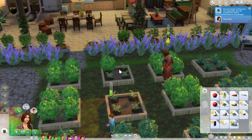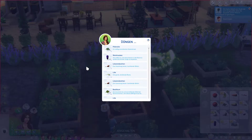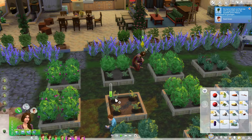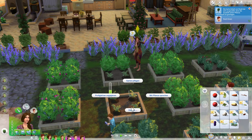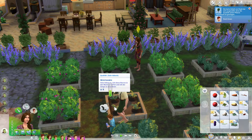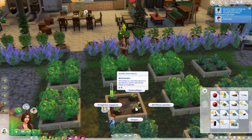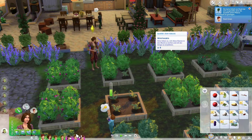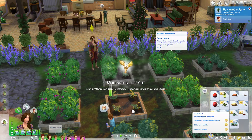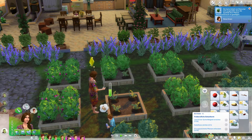Elena is very busy. I will let her fertilize all those plants and those as well. That's good for her aspiration and good for the plants. And then I will have a look for the kids. Now she has the milestone and is at the same milestone as Noah.